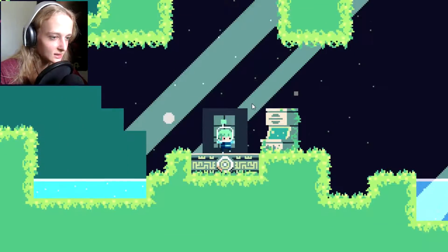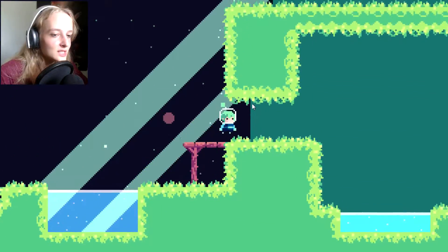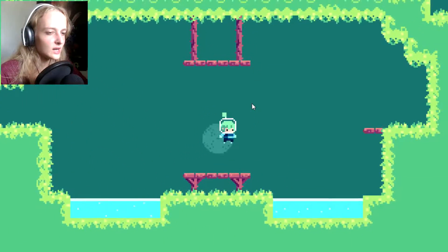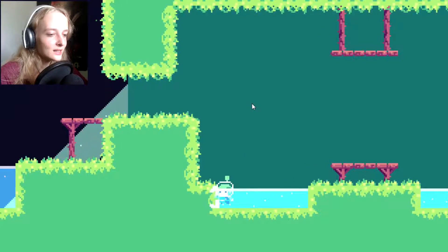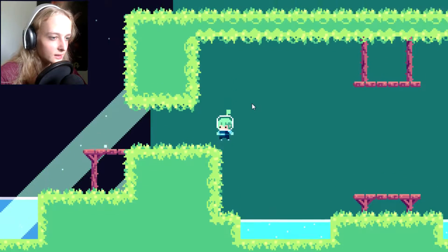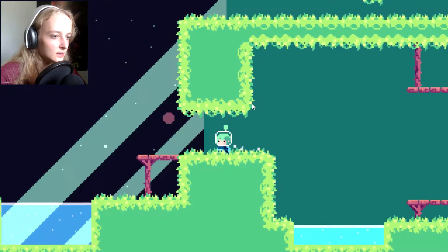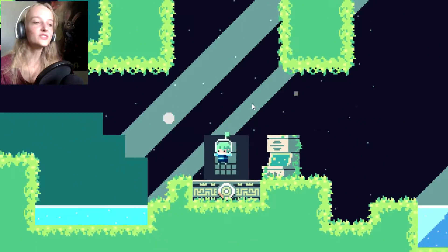So we need to grapple right now. We need to find it. We can swim. We're supposed to go here and get the grapple hooky thing. We can grapple up. We can grapple to the side too, as far as I know. Get out of the water. This is how you grapple — you grapple with C, and then you take it and you go. And then you jump everywhere.